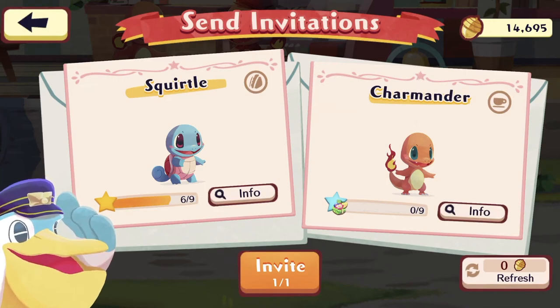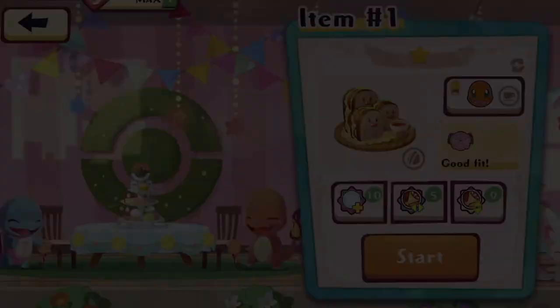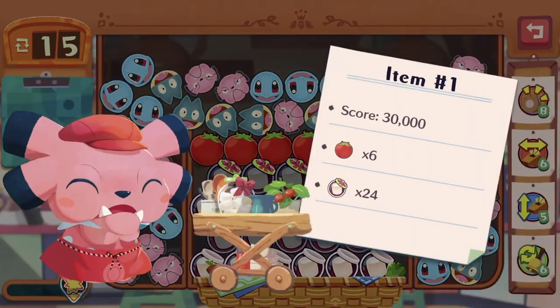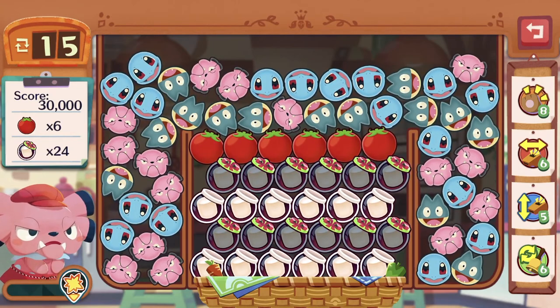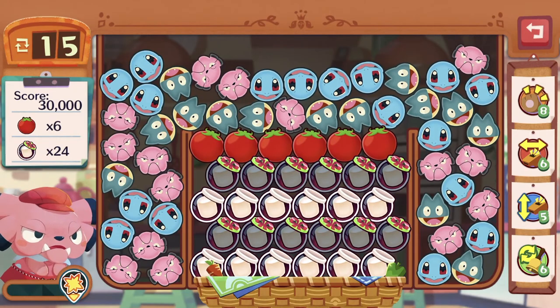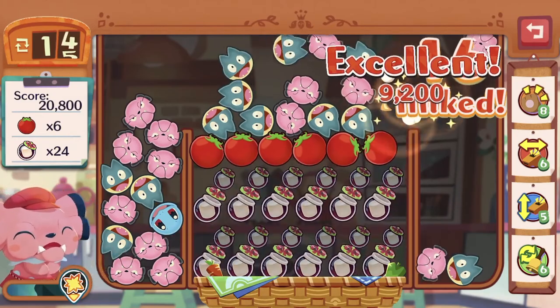Squirtle is there but we haven't gotten Squirtle to join us yet, so maybe this time we can get him to join. Alright, Snubble — 30,000 score, six tomatoes, and lots of marshmallows. Snubble destroys things downwards. The main thing here is to not let the tomatoes roll out from where they currently are, so let's gather enough to create skills.